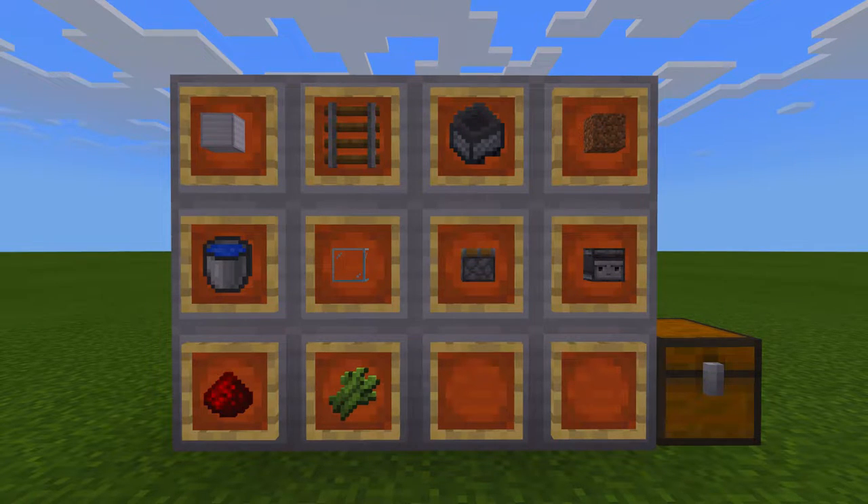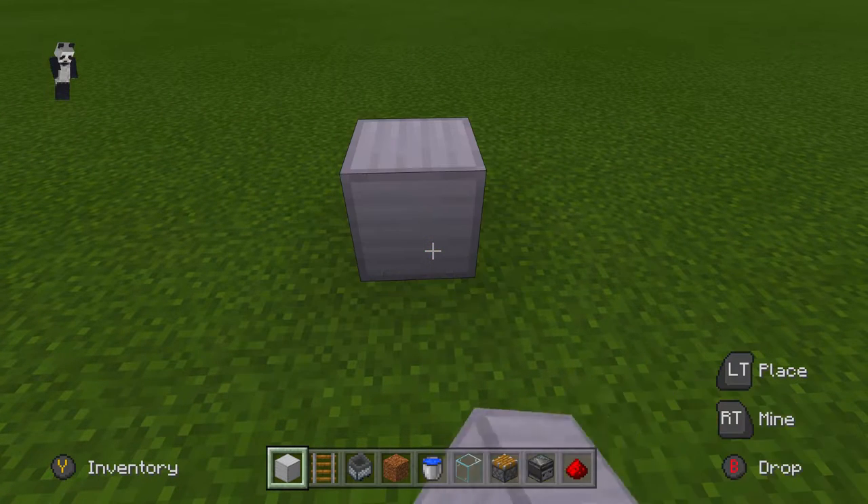You'll need a railroad track, a minecart with a hopper in it, a dirt block, a bucket of water, a glass block, a piston, an observer block, some redstone dust, and some sugar cane.